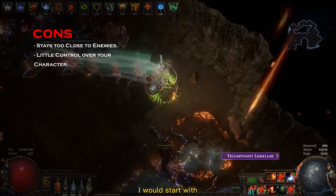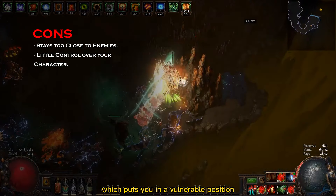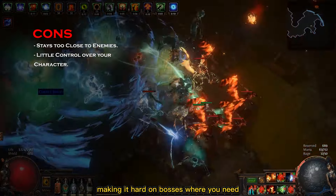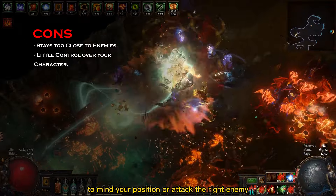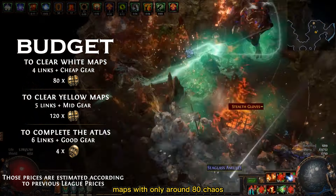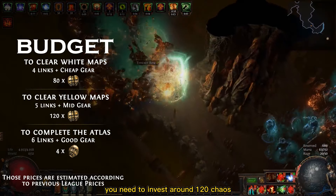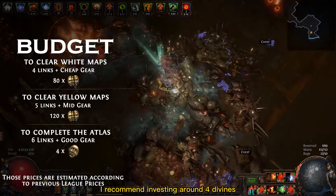To list the cons, I would start with the fact that you are always very close to enemies, which puts you in a vulnerable position. Another issue is that you have little control over your character, making it hard on bosses where you need to mind your position or target the right enemy. As for budget, you can get it destroying early end-game maps with only around 80 chaos. To be comfortable advancing to yellow maps you need around 120 chaos, and for easily completing an atlas I recommend investing around 4 divines.